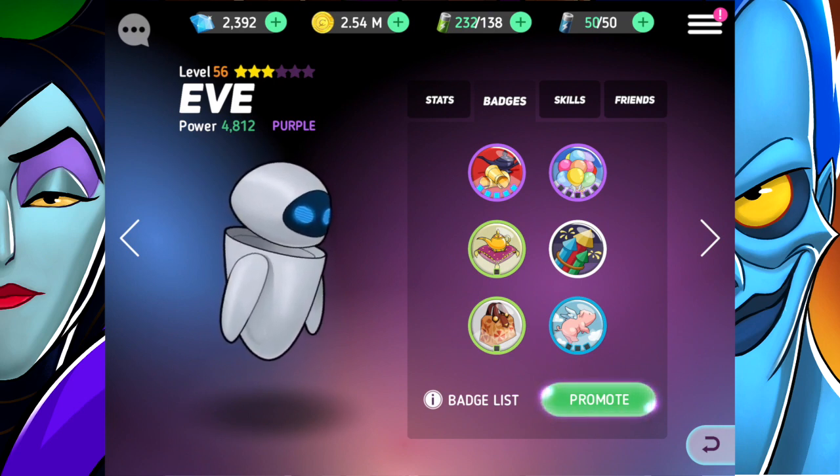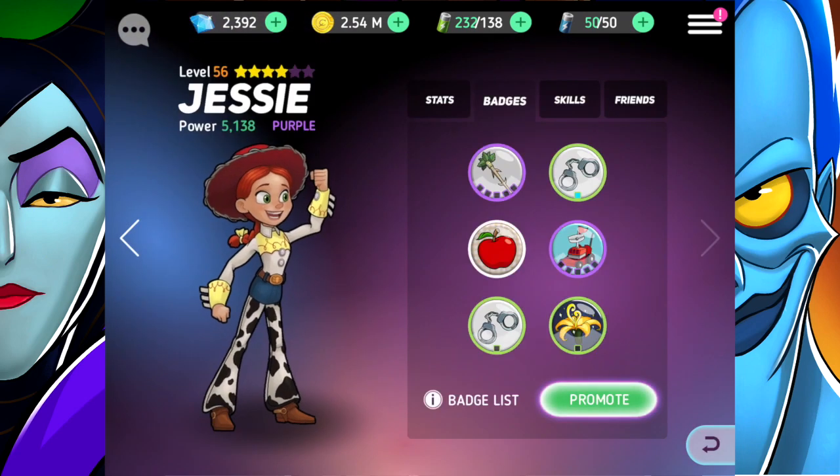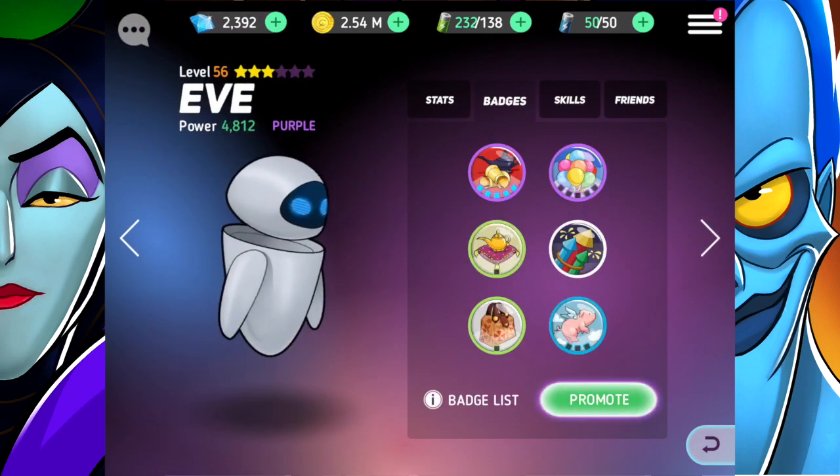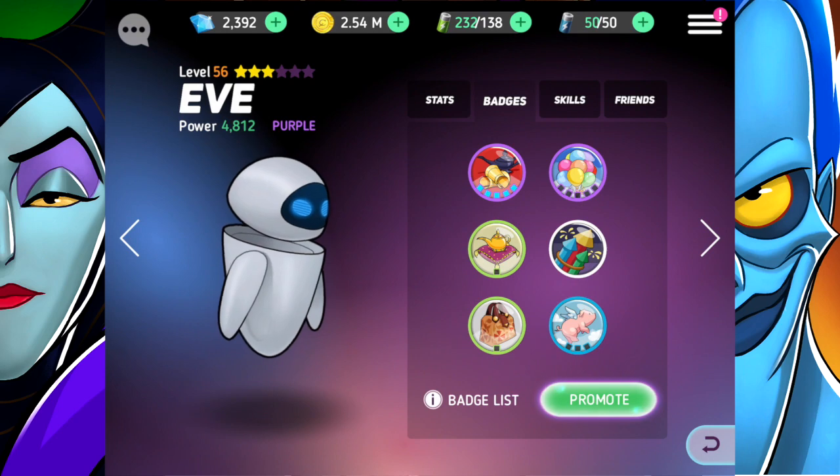If you guys have another opinion on this, let me know in the comments — but this is what I've heard. I'm shocked because I don't know what to do. I've got Jesse and Eve who are ready to go beyond purple, but if I promote them without having enhanced the badges properly, that's not looking good for my heroes.